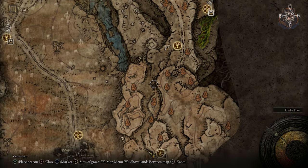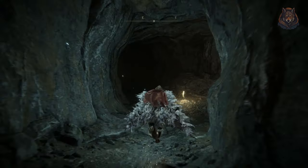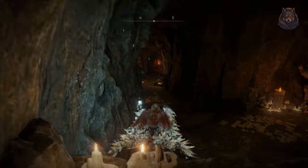To get the Dragon Hunter's Great Katana you need to slay the ancient dragon man from within the Dragon's Pit. This location can be found alongside the cliffs south of Castle Ensis and it's available right from the moment you step through into the Shadowlands.